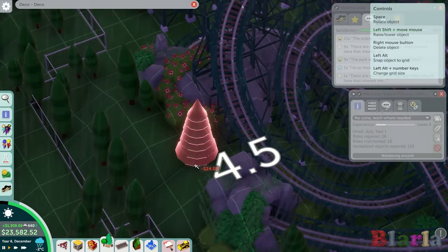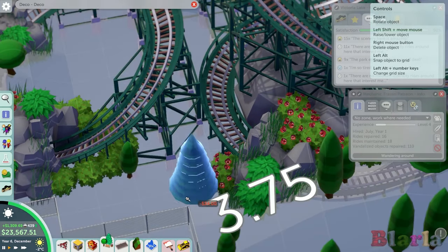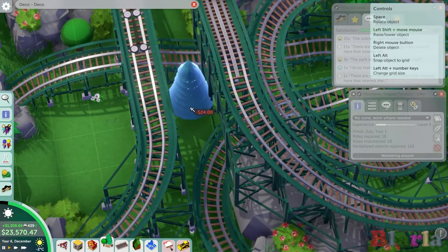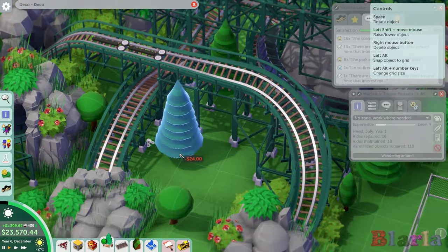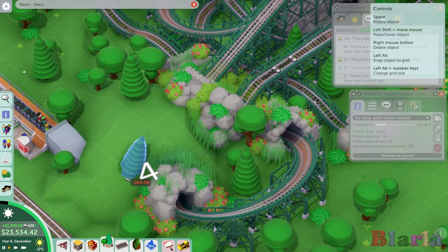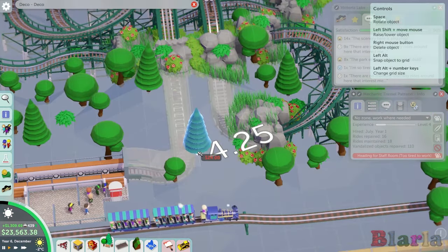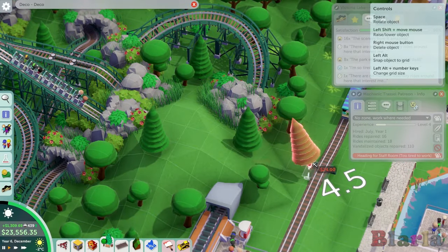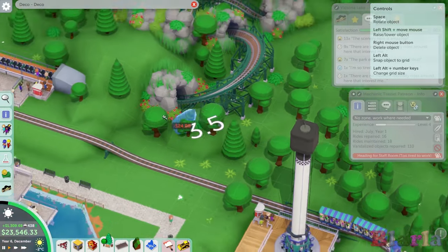It doesn't want to go in there - it's probably a bit too big. But that's okay because we'll get some smaller trees kicking about as well. Oh yeah, look at that! It's just so great. This one's looking a bit low - it's quite a steep hill. Looking good though, really pleased with it.